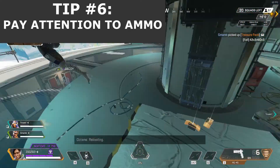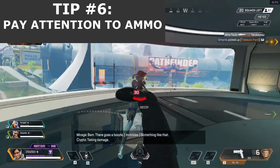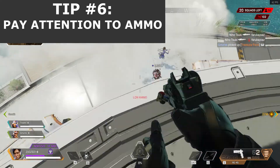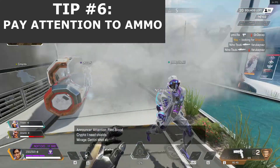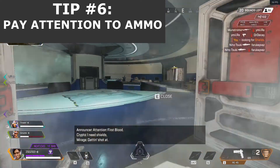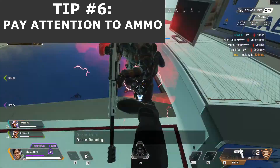Tip number 6 is to always pay attention to your ammo. Shooting your weapon consumes ammo. As in most Battle Royale games, ammo is a limited resource, so always pay attention to your supplies and make sure you don't run out of bullets.